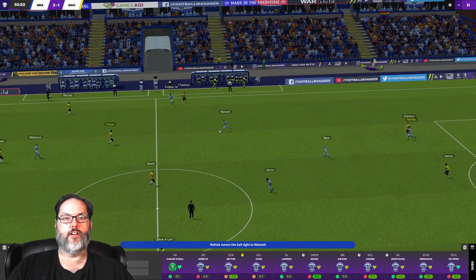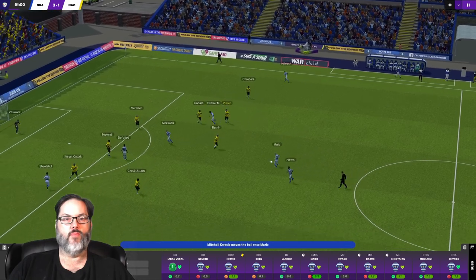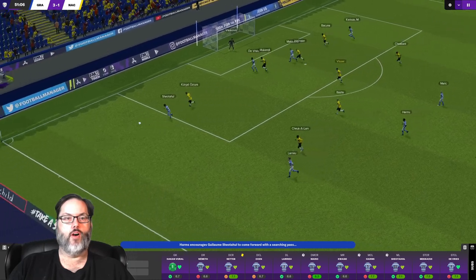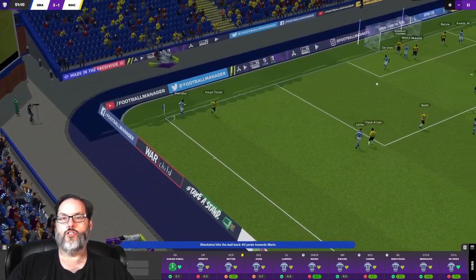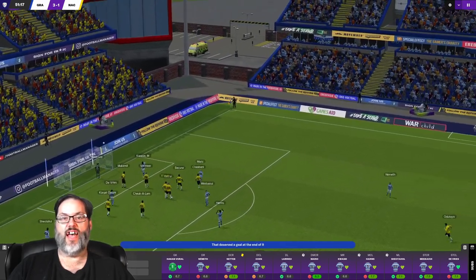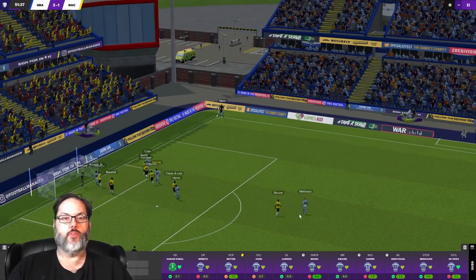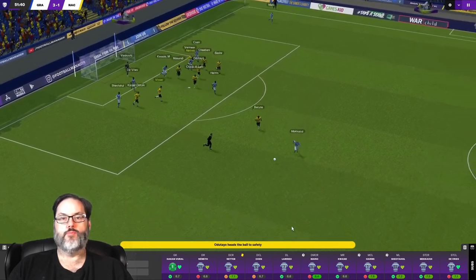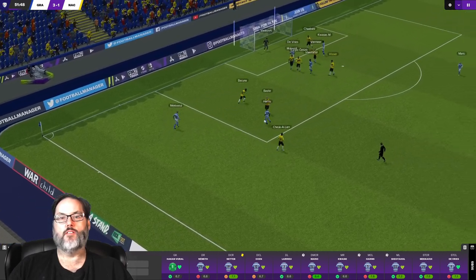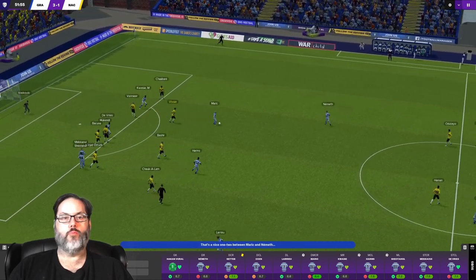We've got some space out here. Nemeth brings it all the way up, cross the line, there's Kwesi again. Oh, what a big save - Harms with a nice effort, keeper makes a brilliant save unfortunately for us. McCauley back deep controls that, crossed to Merrick. They're going to rebuild there, give everybody a little bit of an opportunity to spread out.